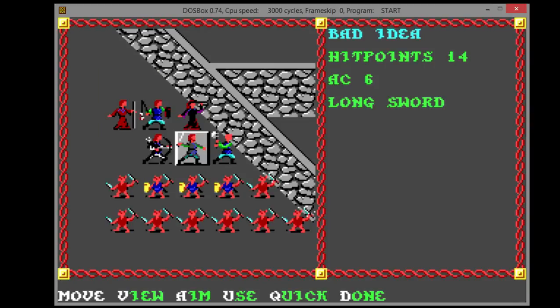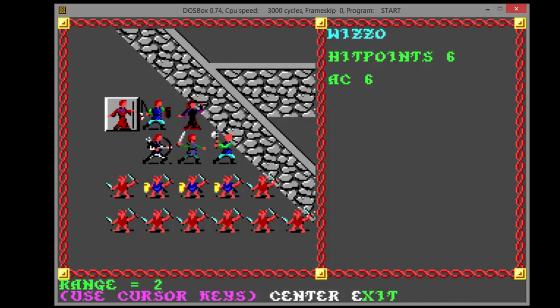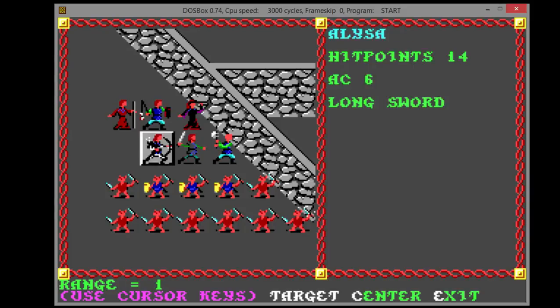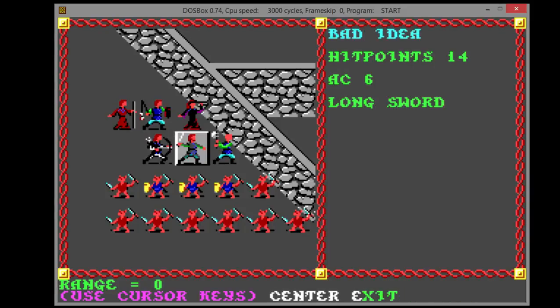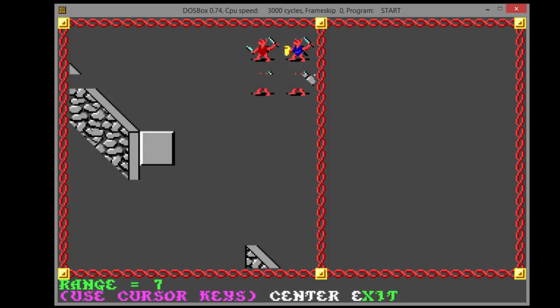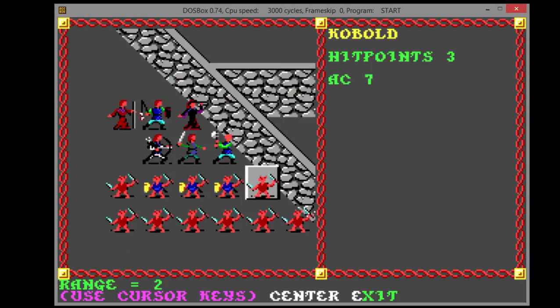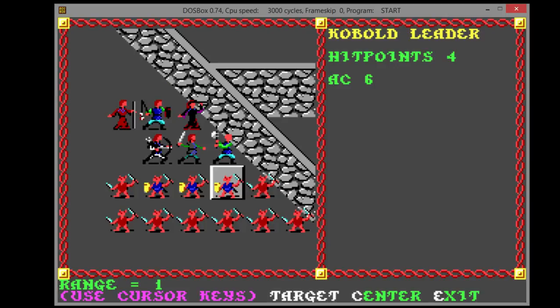So here's combat. Manual aiming. We have our party — they each have their own icon. We have rows, ranks. So we've got the three fighters in front and the mage and clerics in the back. And we have our kobolds. The kobold leaders are a little tough, I suppose.